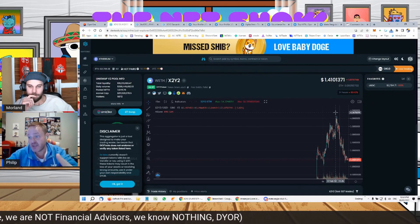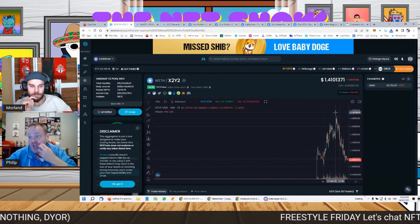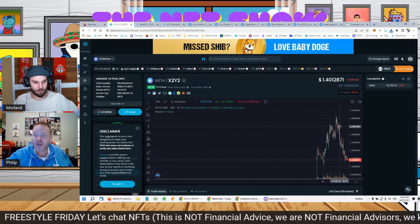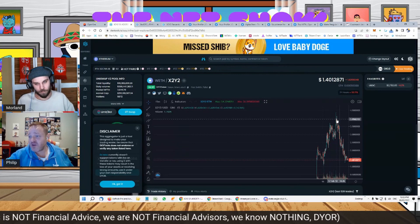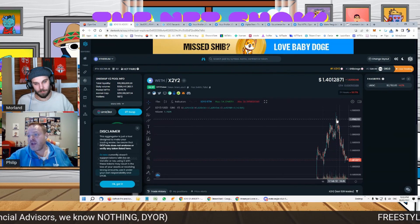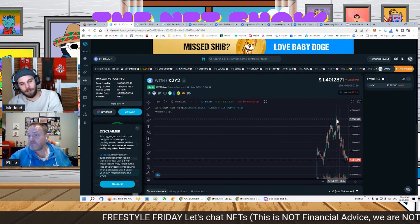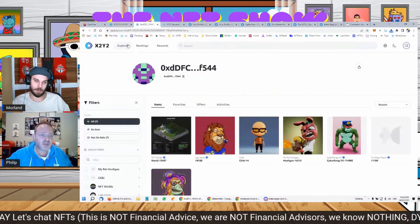I'm a degenerate - I logged into X2Y2. If these guys are similar to LooksRare... so basically it's a new marketplace where if you list five NFTs with them, they have to be NFTs with a certain amount of volume on OpenSea. You can't just list your really bad ones, and they have to be cheaper than the price on OpenSea. So I listed a couple of mine.